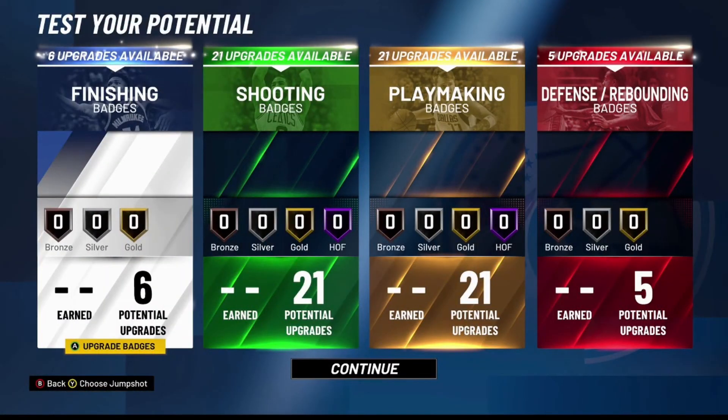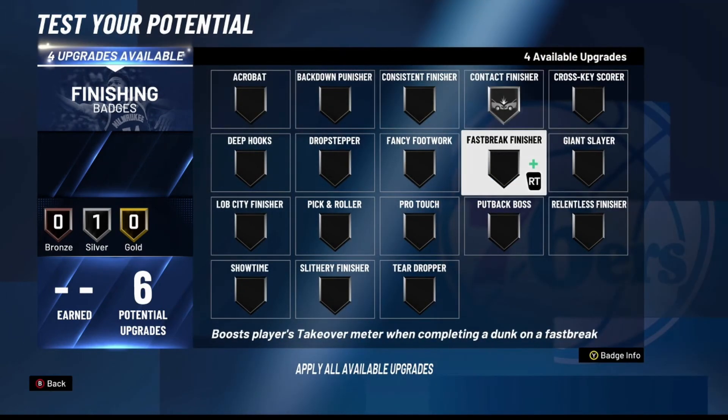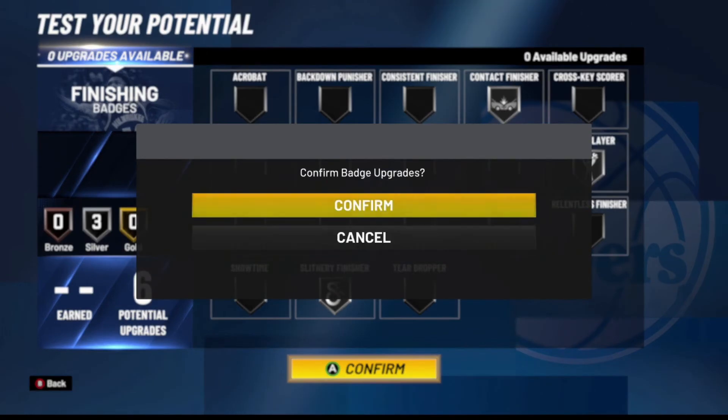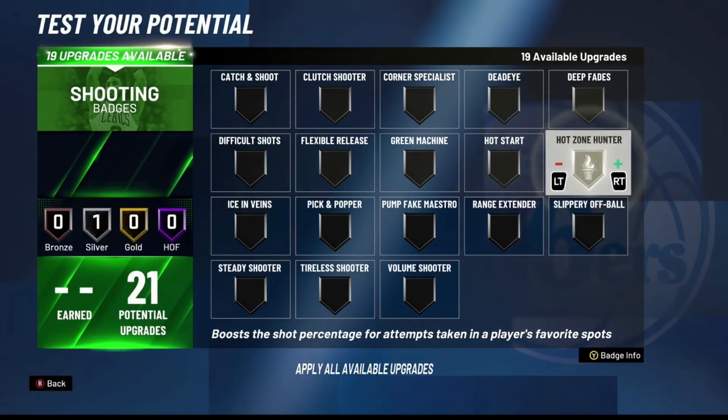Now let's go over the badges I would pick for this Jamal Murray build. For finishing we're going with Gold Contact Finisher, Silver Giant Slayer, and Silver Slithery Finisher. These three badges on silver are going to allow you to finish around the paint a whole lot better.